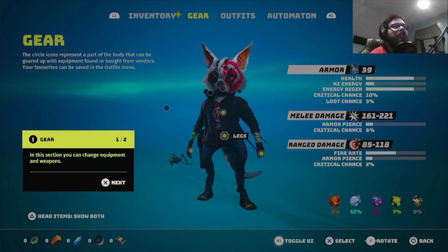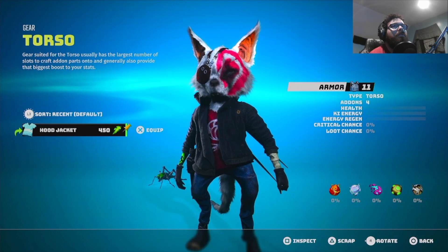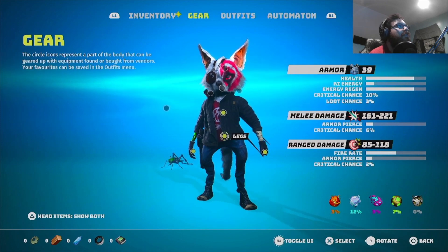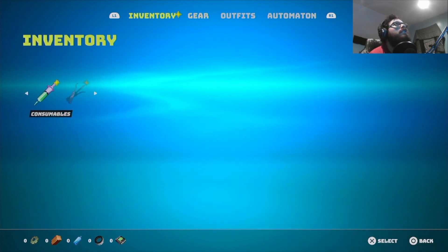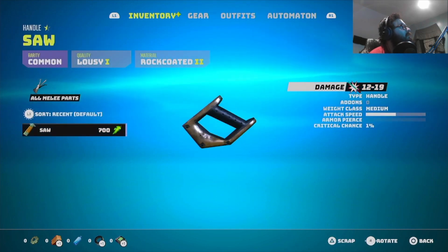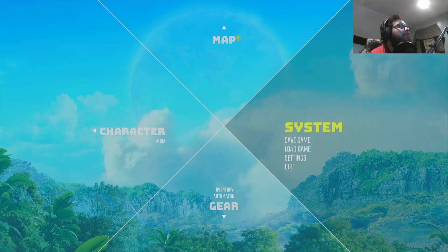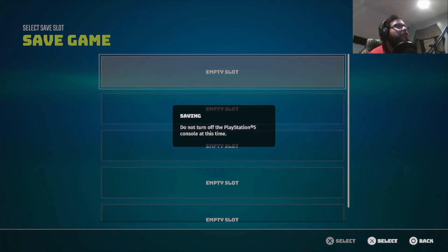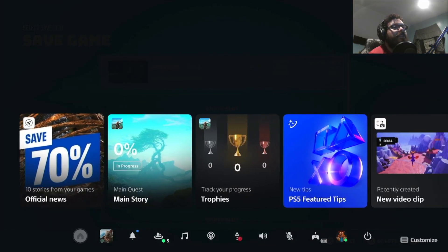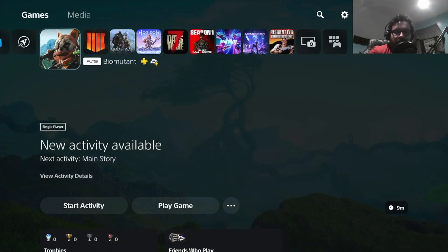Gear. I see that, I don't know what you do with it. I'm assuming you can put it on your weapon somehow but I don't know how. We're gonna save the game though, call it an episode, because I really got no idea how this game works. I don't know why I closed the game, but let's call it there.